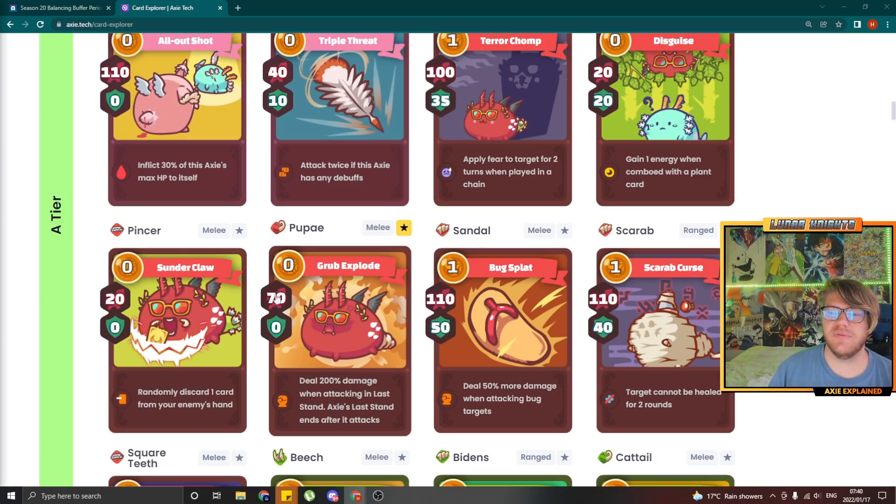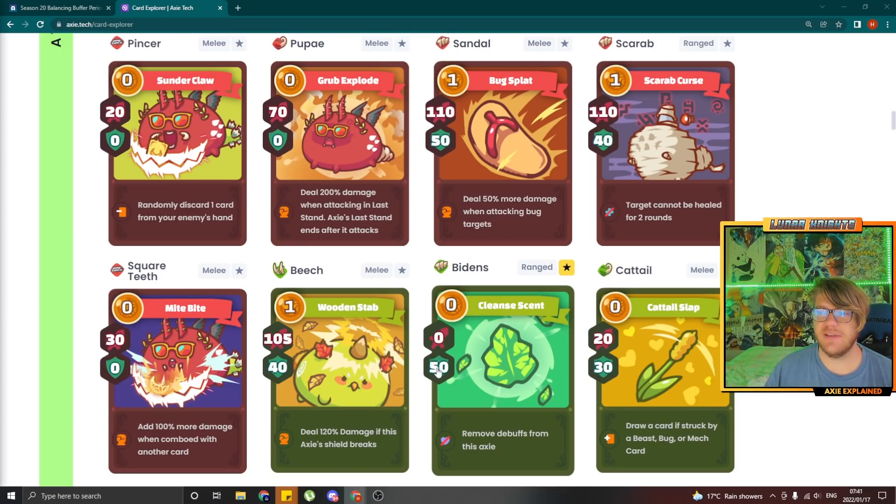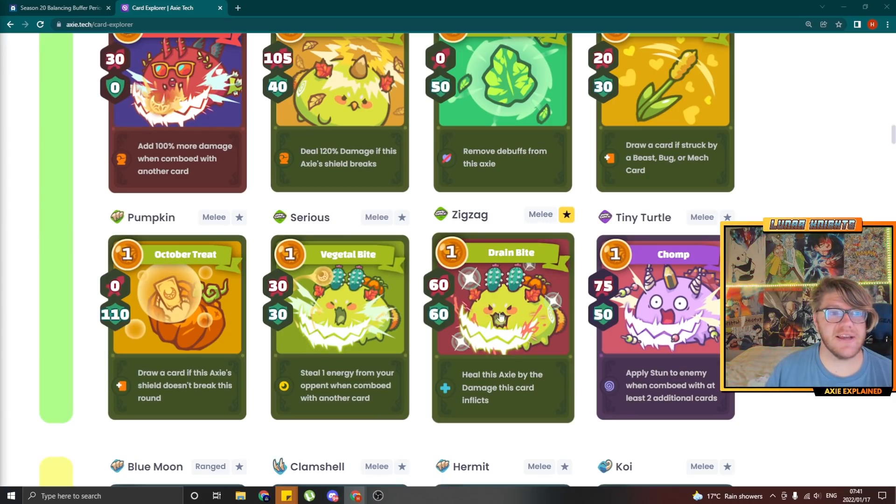Papai did get a little bit of a nerf, down from 70 damage to 65. Bidens actually got a little bit of a nerf — it's now down to 45 shield instead of 50, which I think is a good one; Bidens was very strong. Next up, Zigzag got quite a big nerf in my opinion — it went down from 60-60 to 55 attack 55 shield. I think that's quite a big change. I don't know if Zigzag was necessarily that overpowered but I kind of get it — it is strong and it's being played at higher levels more often.